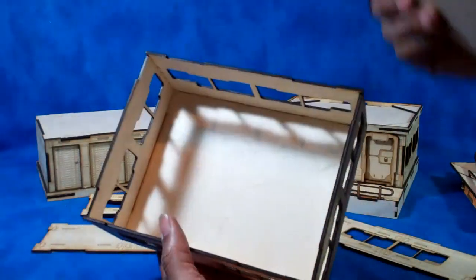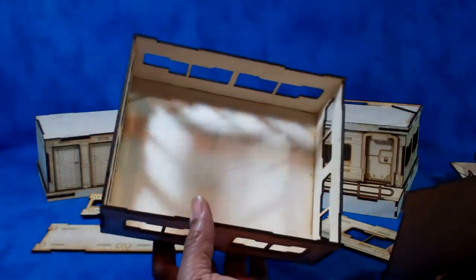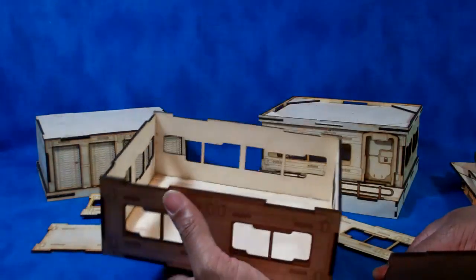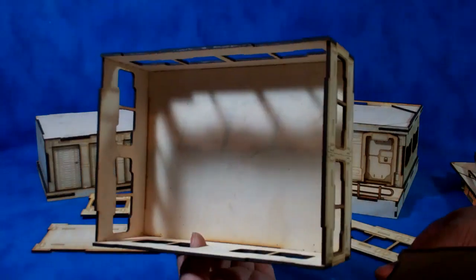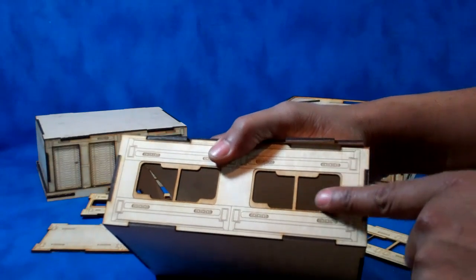The tops do come off so they are open. If you really wanted to, you could actually finish them out and build additional stuff on the inside. I'm still trying to decide if I want to do an engraved pattern on the inside — I'll let your feedback decide on that. But they are textured; on this one we've got a little step down for the window.